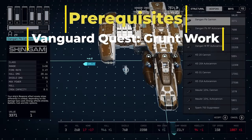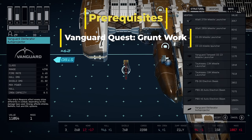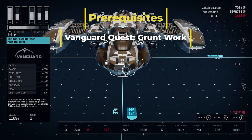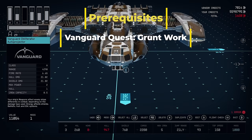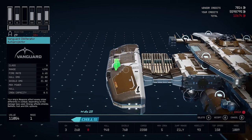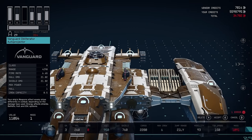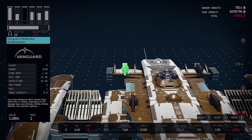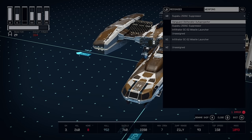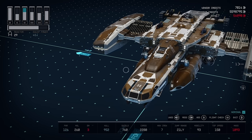Not just any particle beams, but the Vanguard Obliterator Autoprojectors. These aren't locked behind any level requirements. In order to acquire these, you simply need to complete the very first mission of the Vanguard questline, which, if you're serious about building ships, you'll want to do anyway — because this mission allows you to easily level up your piloting skill in their combat simulator. These Vanguard particle beams are Class A parts, so you don't have to worry about upgrading your reactor to use them, and they're available no matter your character level. Complete that first Vanguard quest and you can add six of these on your ship, which do incredible damage to both shields and the ship's hull.